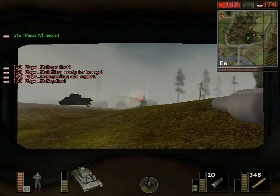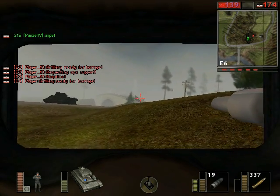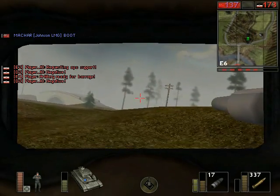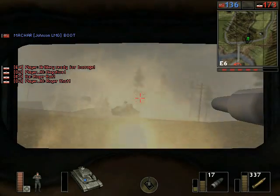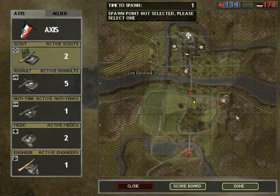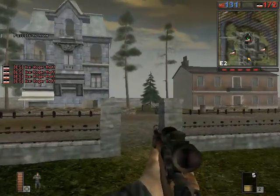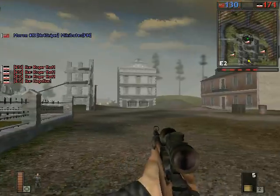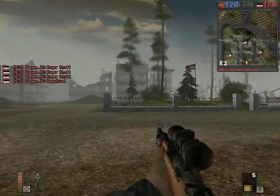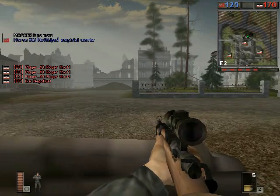I'm down to half strength now. But if I can keep my distance... there comes the other Canadian tank. I'm pretty sure he spotted me — he must have seen me fire, so I'm going to have to deal with him. The Canadian artillery is right behind him. And the Sexton got the credit for the kill — that is an example of the artillery getting a kill. I had virtually no health left anyway; I might have had one more shot against that tank, but any kind of splash damage from that artillery would have killed me straight away.